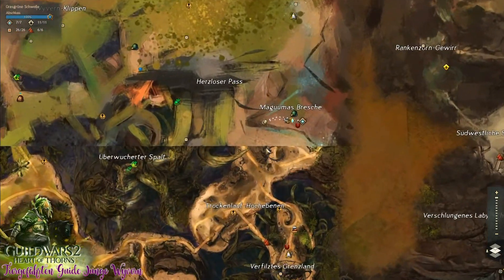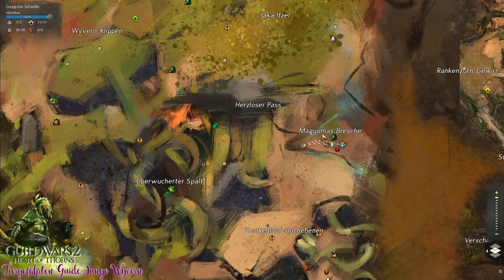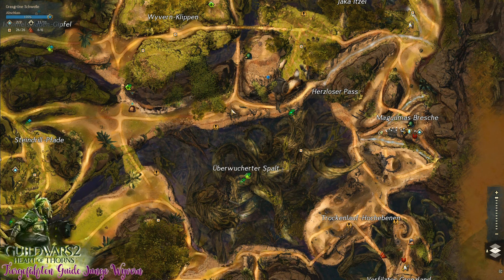Ich befinde mich gerade bei Magumas Bresche auf der Grasgrünen Schwelle. Das ist quasi der Startpunkt, wo ihr ankommt, wenn ihr in den Maguma-Dschungel wechselt – in die Erweiterung quasi. Und die Tiergefährten sind mit der Erweiterung reingekommen, wie zum Beispiel auch bei Path of Fire die Reittiere. Die Tiergefährten sind auch dazugekommen, als die Erweiterung kam.